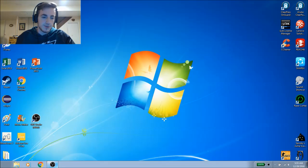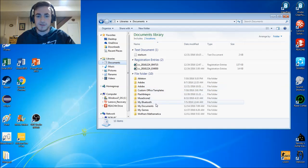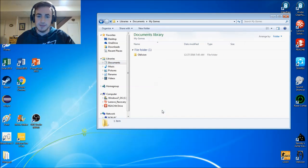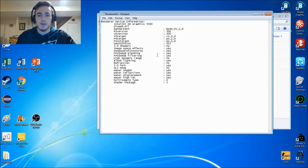Now let's go over to our Start menu, go to Computer, go to My Documents, and find the folder that says My Games. Find Oblivion, and up top there should be a text document that says Render Info. Click on that, and this is what we're looking for.